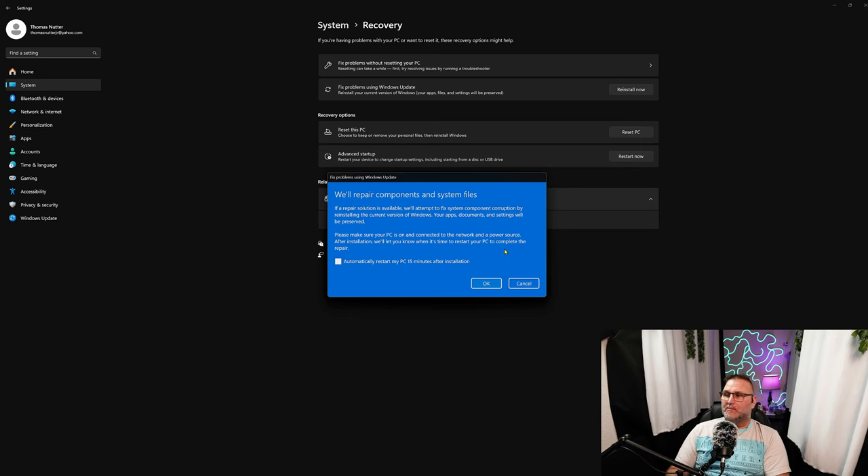I like to do this every two to three months. I do wipe my complete system every eight or nine months and start fresh with a clean copy, but in between I run this to keep everything fresh and make sure Windows is clean. Maybe there was some stuff I did that caused a bad registry or corrupted files within the Windows OS. Instead of running Windows PowerShell and command prompts to fix registry issues, you can do this right here - no more than 30 minutes, easy, without going through a bunch of steps.